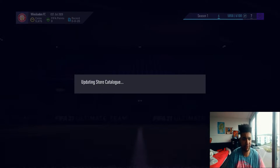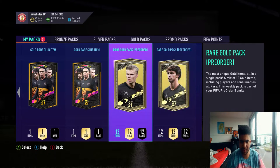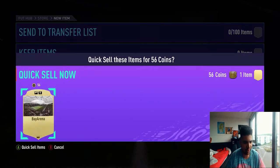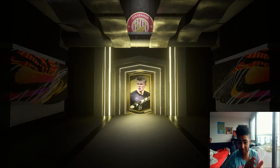Right then guys, on this account we have five packs to deal with. Gold red club item, gold red club item, gold red club item, and then the pre-order packs. Let me get through these fast. Get rid of the Spartans. Give us some content that I haven't been given. All of that not needed. Let's get into these pre-order packs. Walkout from one of these would be great. I know they're only 25k packs, but you never know. My main item is for one of these from objectives, so...